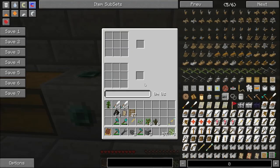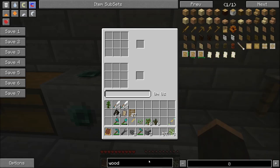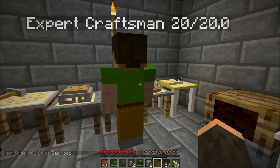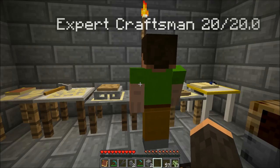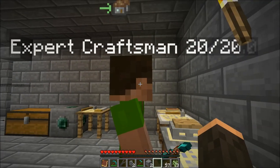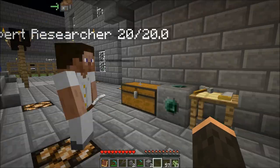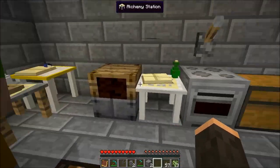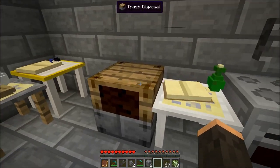If I go over to the crafting table and put in a bunch of wood and tell it the recipe, he should go over and start crafting — but apparently he's not liking that. They sometimes do that; we won't worry about it.